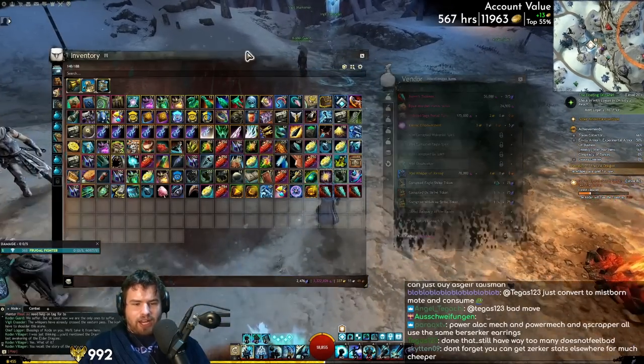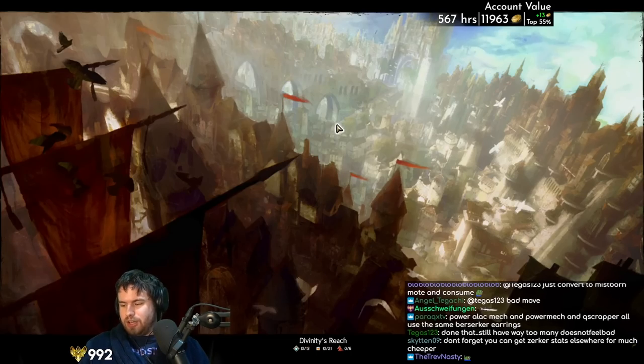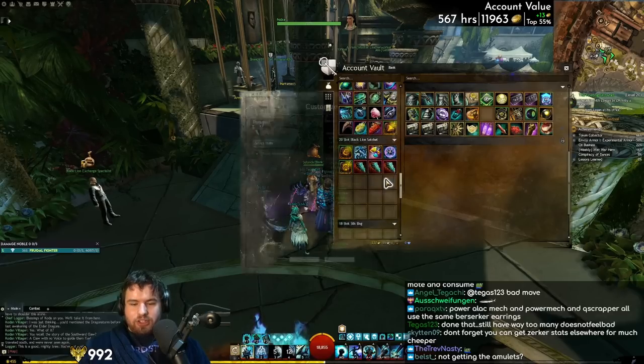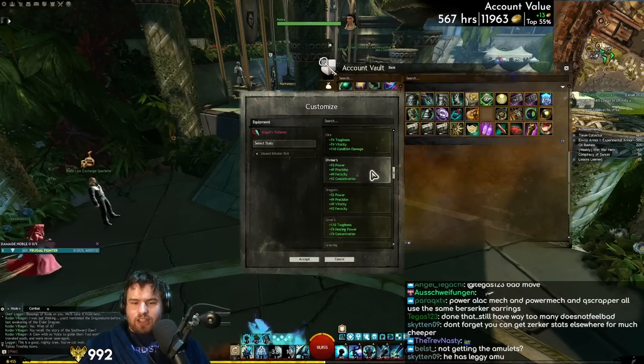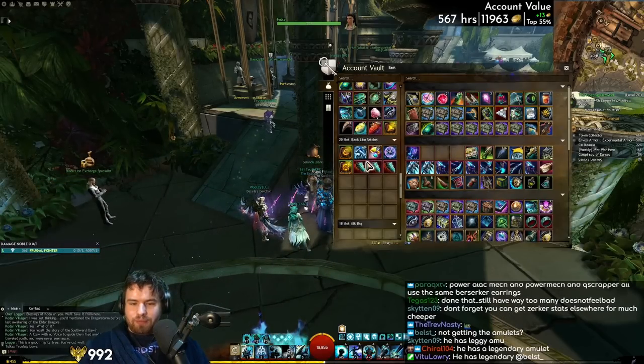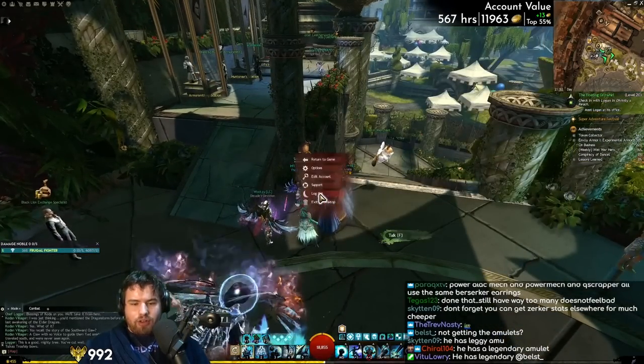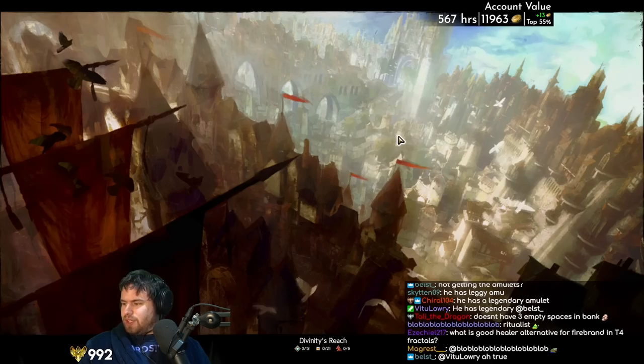I'll put those in the bank and then it's time to relog and do some ascended gearing. The good thing about these, as you can see, is they're all stat selectable - any stat in the game. We have a surprising amount of ascended gear. Revenant time, let's go.